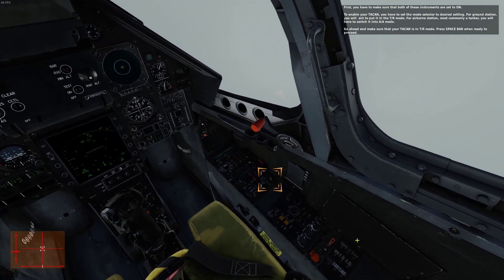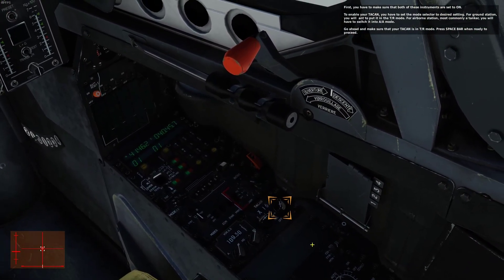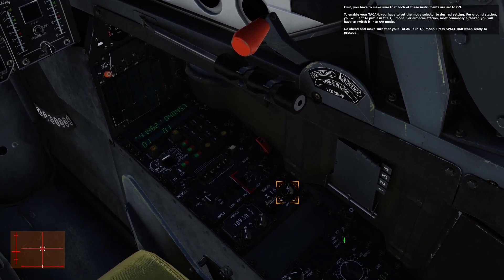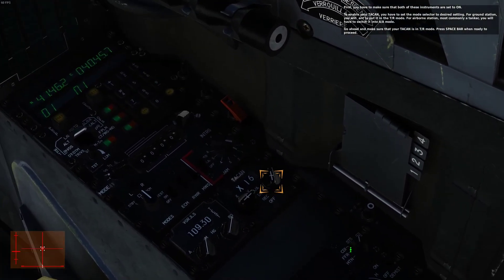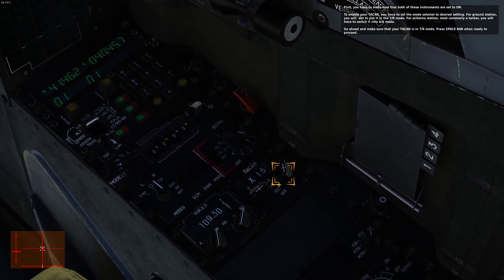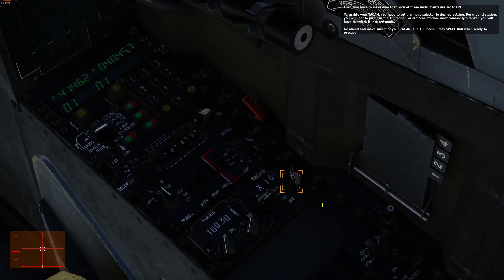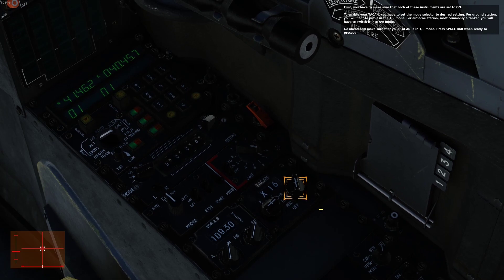First, you have to make sure that both of these instruments are set to ON. To enable your TACAN, you have to set the mode selector to the desired setting. For a ground station, you will want to put it in TR mode. For an airborne station — most commonly your tanker — you will have to switch it into AA mode. Go ahead and make sure your TACAN is in TR mode.